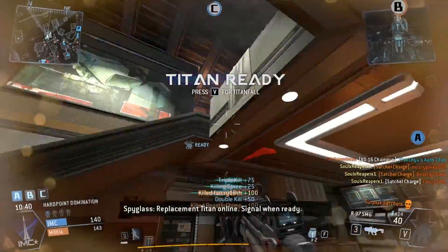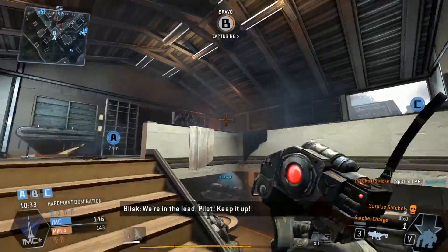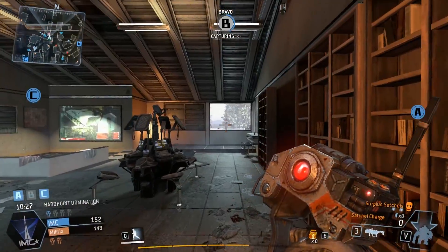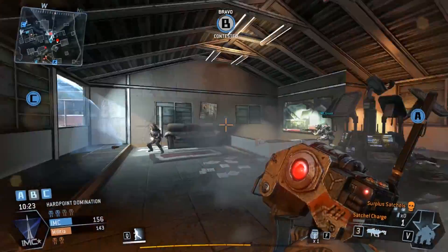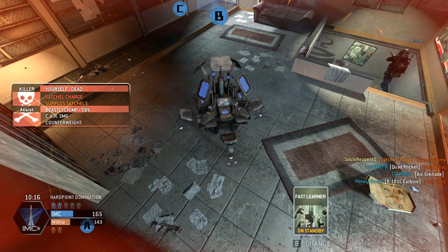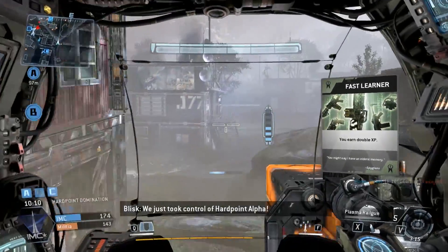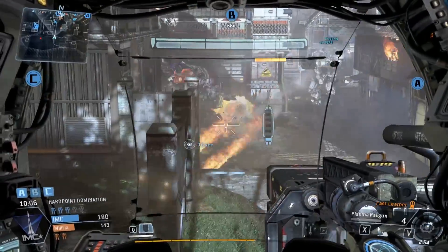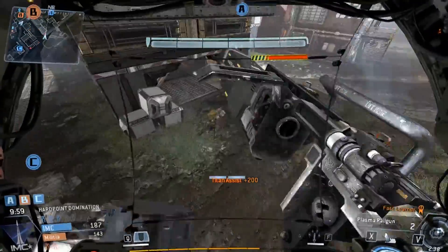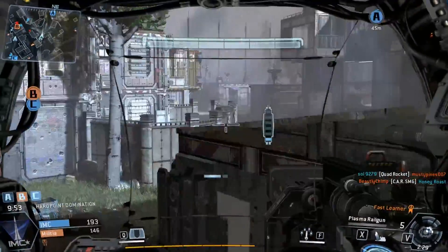This gun is absolutely ridiculous. Nine times out of ten in a 1v1 you're going to lose because the other guy will out-damage you with any other weapon. In order to use this gun effectively you have to get lucky — maybe drop in while the enemy is already in combat or their shields are low — and you really can't miss a single shot. It's definitely the sniper weapon of the Titans: great at long range for high damage, but in close quarters if another Titan is tagging you it's pretty much game over — you might as well jump out and run.